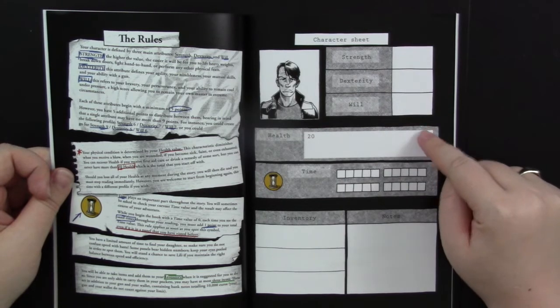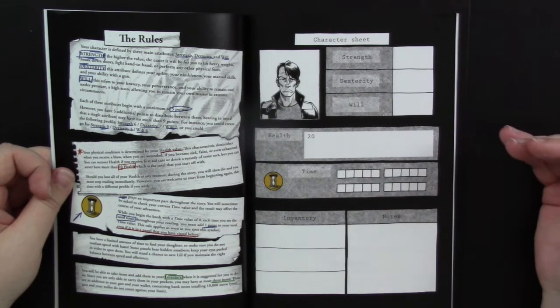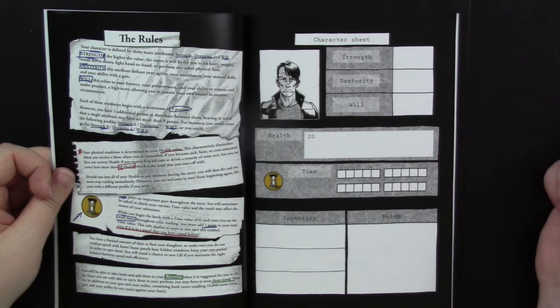You also have a starting health total and a time tracker that enables you to track the passage of time. Sometimes when you go to certain places within the game, you will get a different outcome depending on how much time has passed at the point when you enter that room or area.